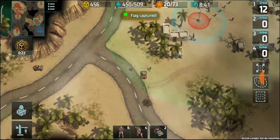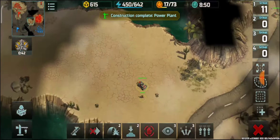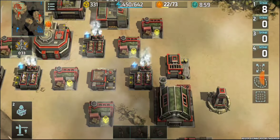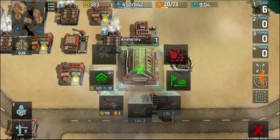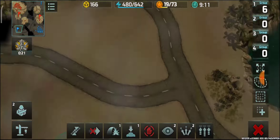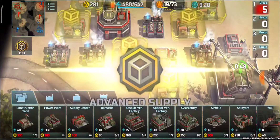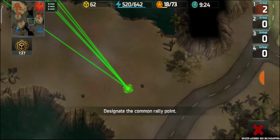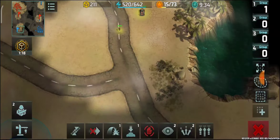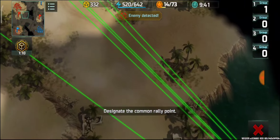I need to capture those flags to keep my resource income higher than normal. However, assault infantry are already here and I don't have a sufficient number of riflemen to beat them. One fortress is trying to take control of that flag, and I'm going to gather jaguars and porcupines close to his base.